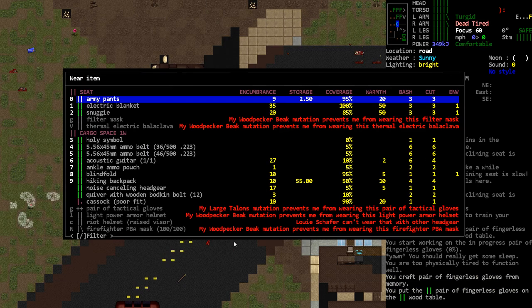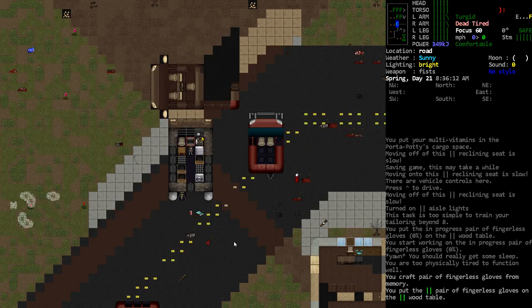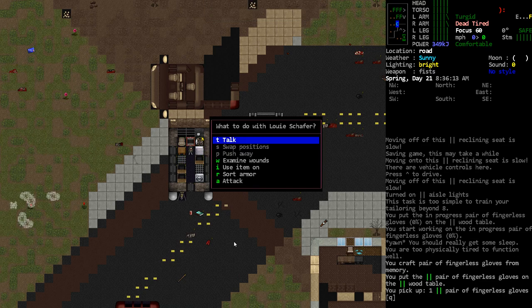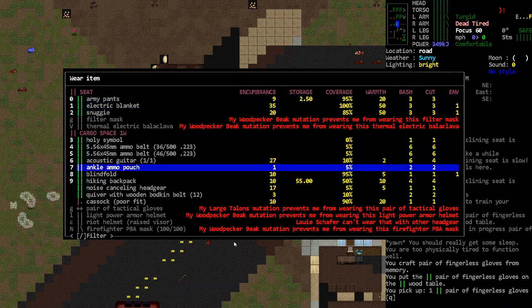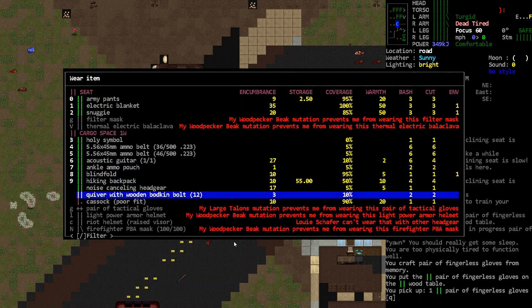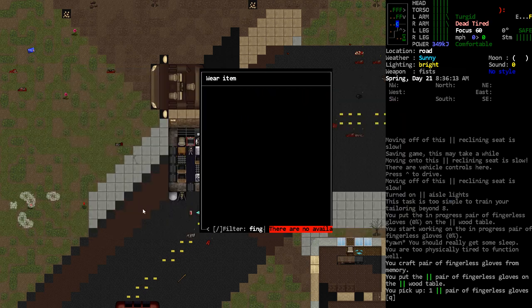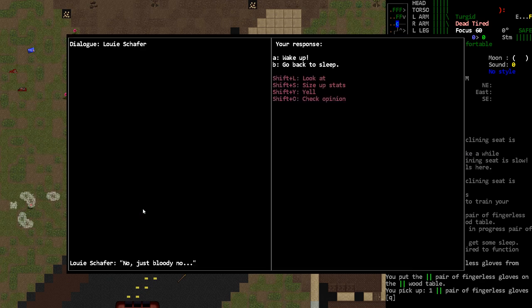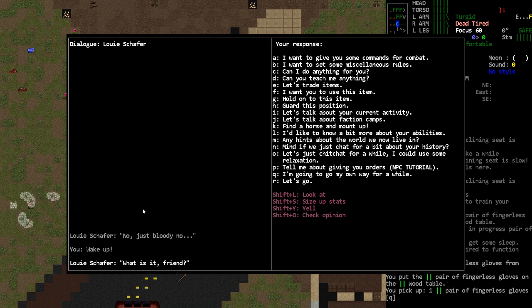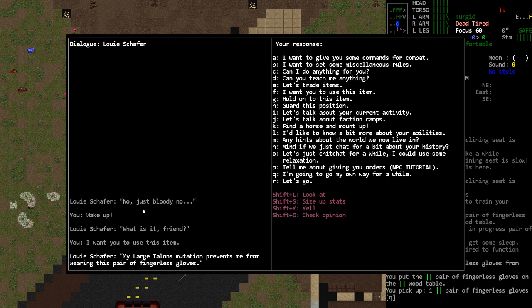We have the leather patches — let's see if he'll wear them. I'm not seeing the fingerless gloves in his equipment options, which I guess means they won't work. Tactical gloves are getting prevented too. Trying to tell him to use the item directly — yeah, they prevent you from wearing them.